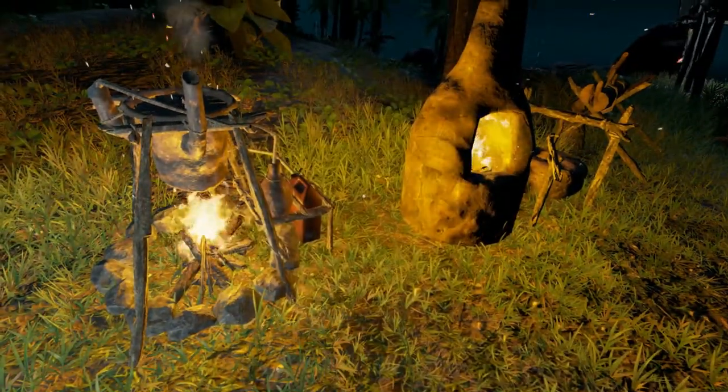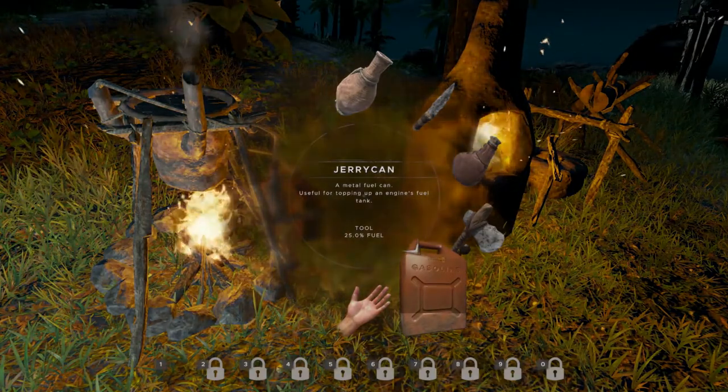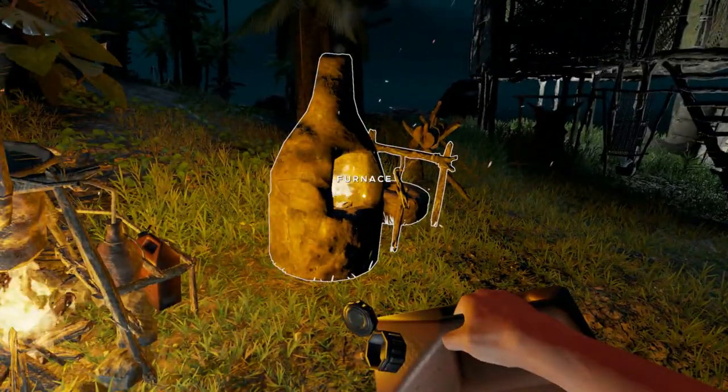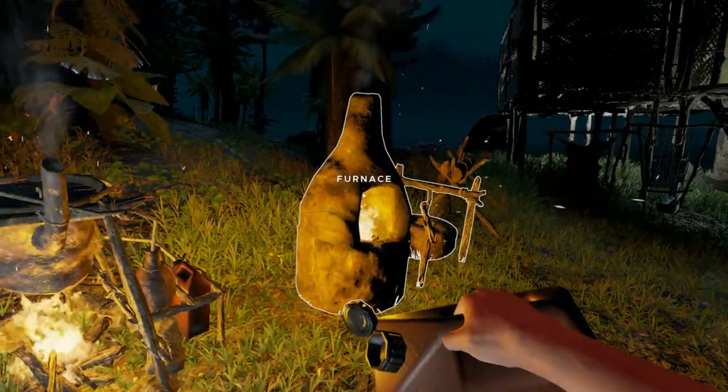When I check in my inventory, the jerry can is now 25% full. You'd have to do that four times to fuel it up. And then you would simply equip it and could use it to fuel your gyrocopter or your motor for your raft.